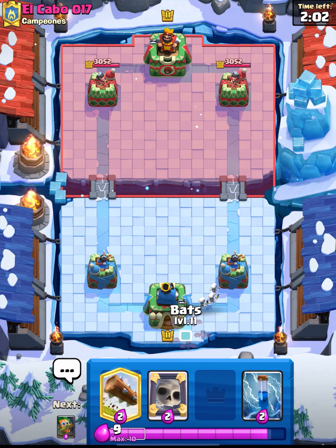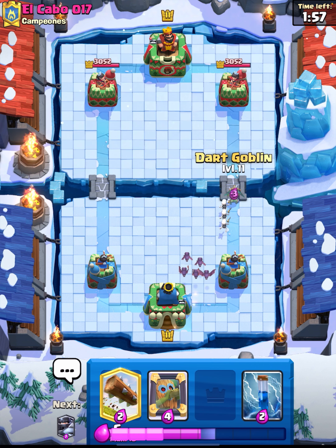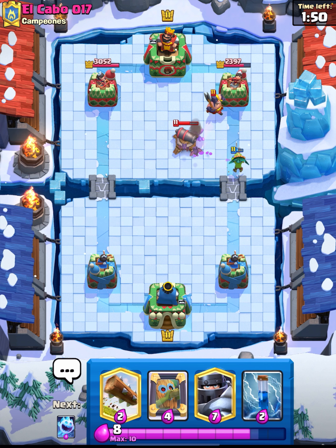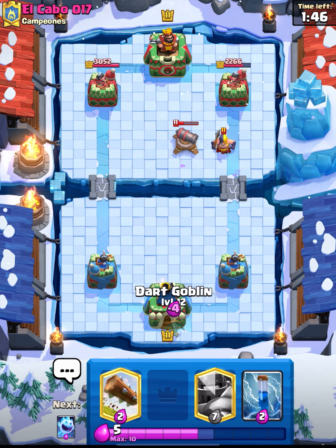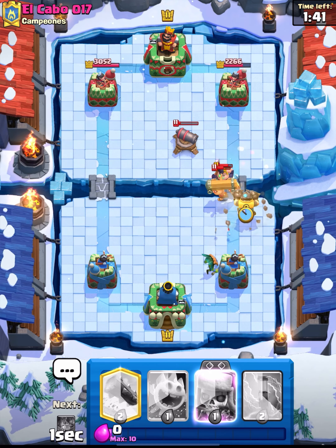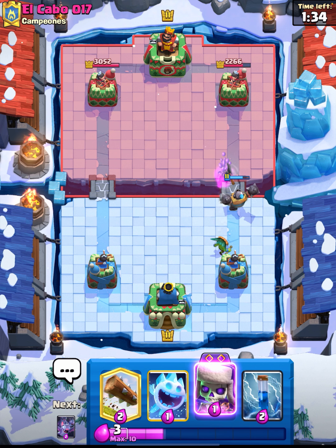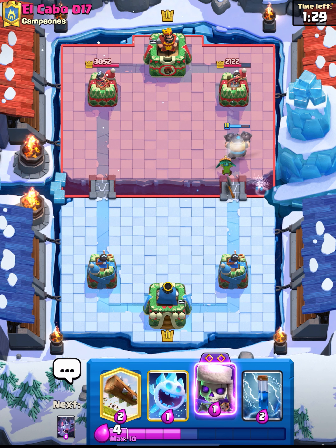We're going to go for Bats here in the back, build up, and go for the Dark Goblin in front of it. He goes for the Executioner in the back, so we can get some good chip damage here, especially with the Skeletons out front. We're going to go for the Mirror Dark Goblin in the back and get ready to go in with our Mega Knight. Let's pop down that Mega Knight — we're already at our Evo Skeleton, so we can get that going. We got some good value there. Hopefully that Dark Goblin gets some good shots.